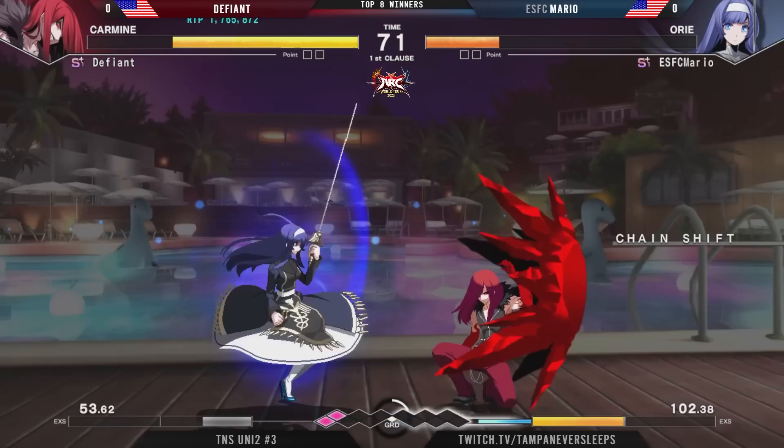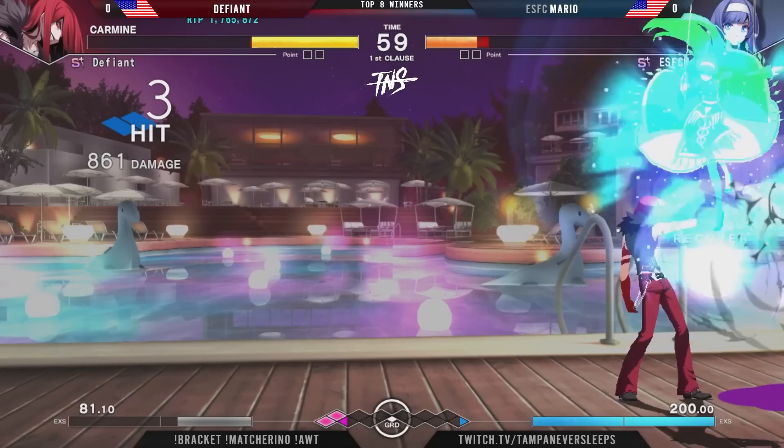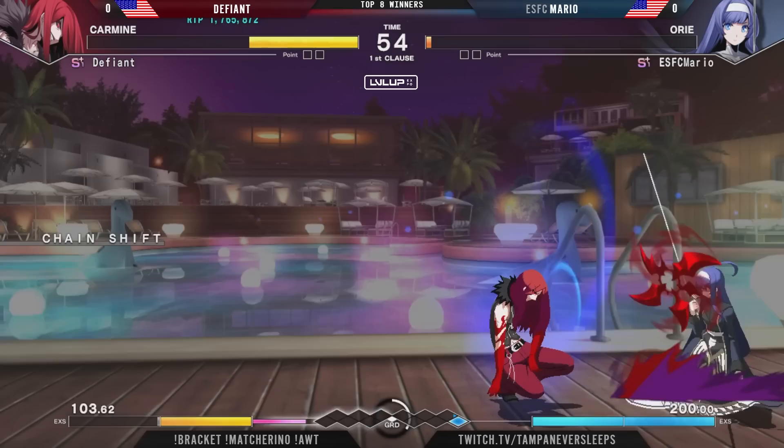That's the scary part of Defiant's Carmine — always ready to just press as much as possible. Nice use of Divine Thrust CS to steal your turn. Missed to steal your turn, and then in the corner, Thanatos getting all of those giant hits. It was interesting because Thanatos was on the other side too — not a huge deal, but something that you do have to keep in mind can happen.